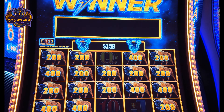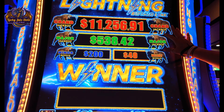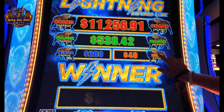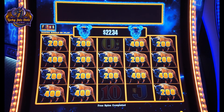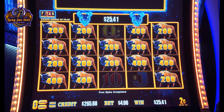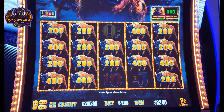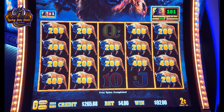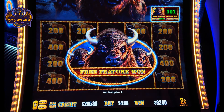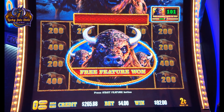Now we get to go into the bonus reel — the progressives. We've got the grand, the major, the minor, and the mini. Okay, go for the next one. Now we've got 92 on that one. Okay, here we go. Let's do this free feature.